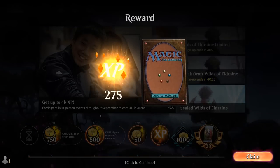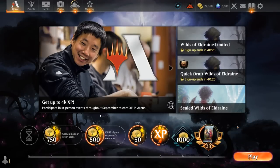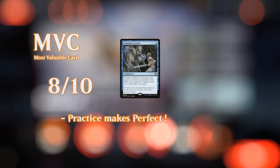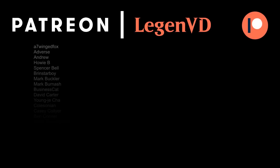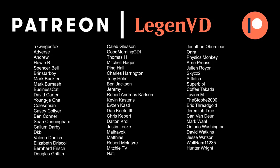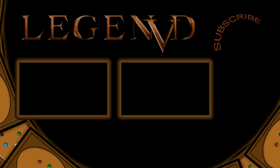We got to see the Mono Blue Cauldron deck in action, doing some very unique things in Standard you won't see anywhere else. The deck being new and opponents being unfamiliar with it also favors us — at least for now. Once people learn the deck it may fall off in win percentage, so play it while it's hot. Thanks for watching, hope you enjoyed, and as always have a nice day. Thank you to all my patrons, and you can become one yourself at patreon.com/legendvd.